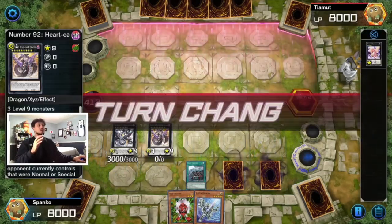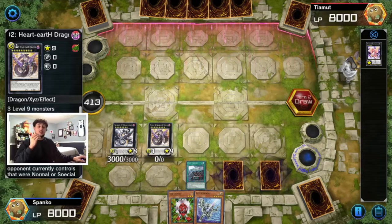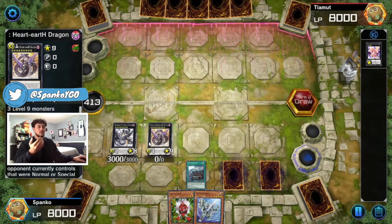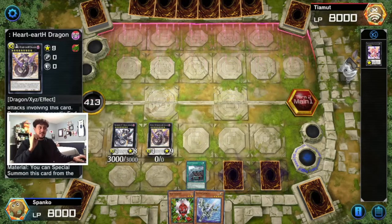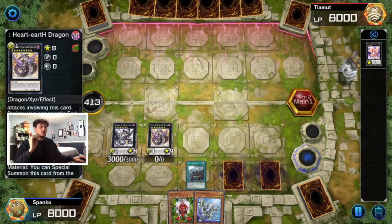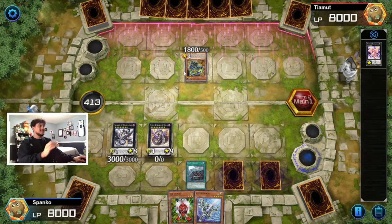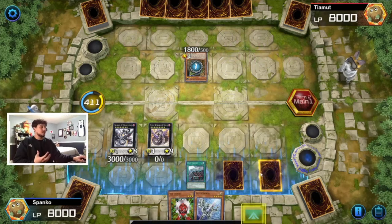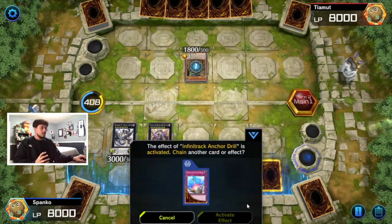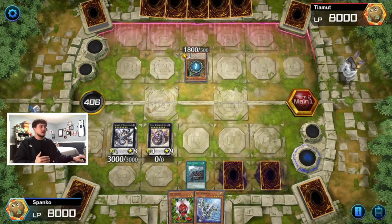Let me read out what Heart Earth Dragon does: it cannot be destroyed by battle, and your opponent takes any battle damage you would have taken in attacks involving this card — so essentially they can't attack into it. On top of that, during your opponent's end phase you can detach an Xyz material from this card and banish all cards your opponent currently controls. We're actually going into a mirror match here, which is funny. This is why it's so great going first — you set this up with compulse and protection and you're in such a good spot.